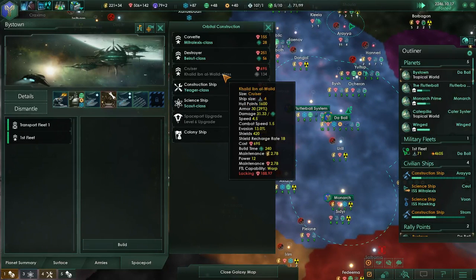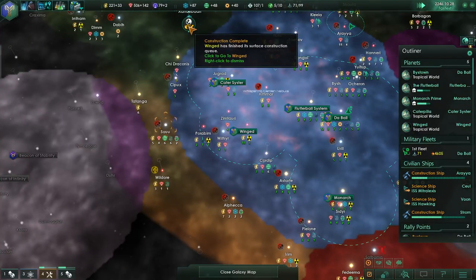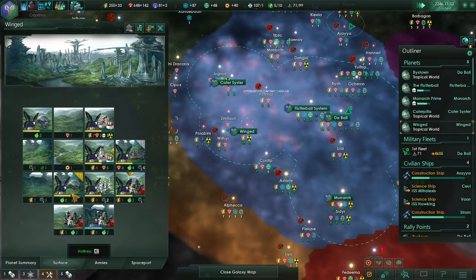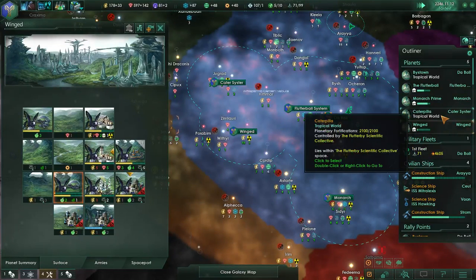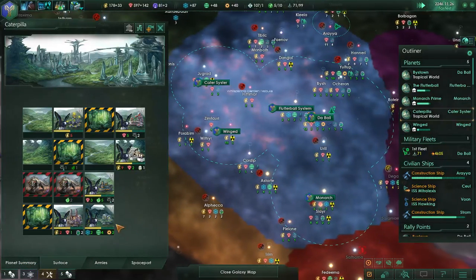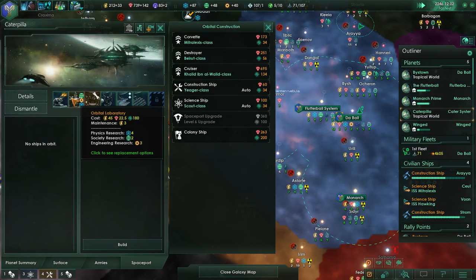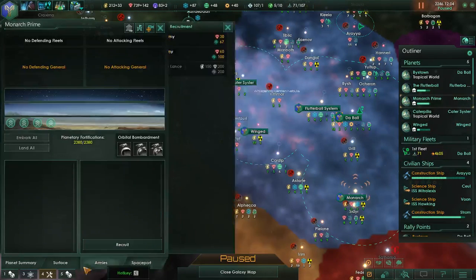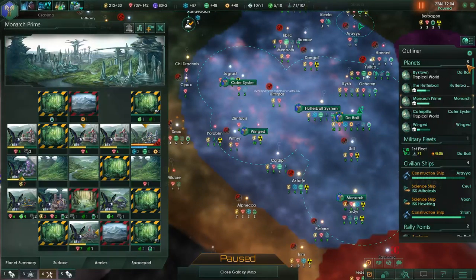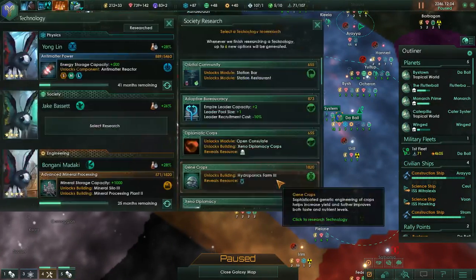Do we actually have any cruisers? Six - yes. Winged has finished building something; hope they can upgrade that. I think this is a planet where they have issues with food, so a hydroponics building is good. Their population is minus one food - that's why there's no population coming in. Let's check out their spaceport; we kind of need space hydroponics for them. Monarch Prime is filling in for science work, and naval capacity is up 10.